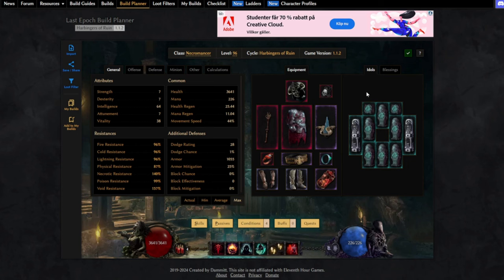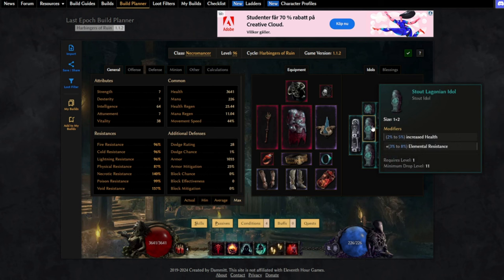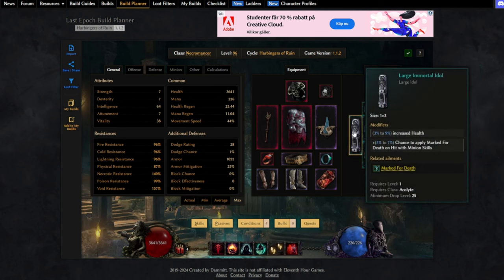For idols, you basically just want to go for as much health as you can. Stout idols with double health if you can get them, and go with some resistances as well if you're struggling on that. I also like to have at least one large idol with the chance to apply Marked for Death, which is a curse that reduces all resistances by 25% to the enemy — so more damage from that. We do also apply it when using Bone Curse, but it's only up for four seconds so there might be some downtime sometimes.